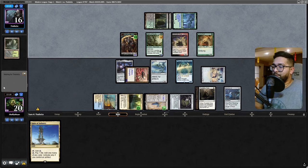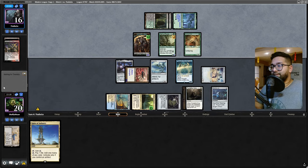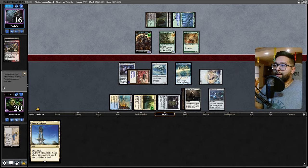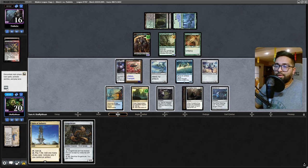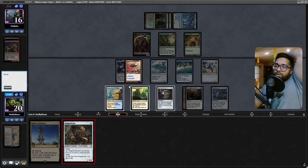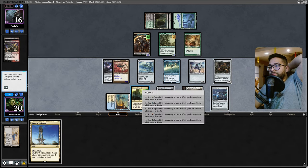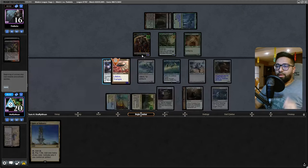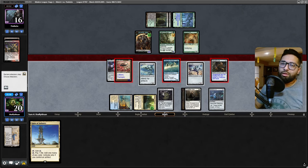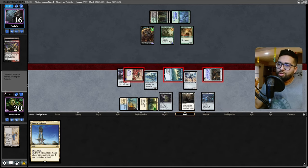Fulminator Mage - you're killing me! In the mainboard I guess that's going to kill the Saga, but we do have a land that's going to be able to take advantage of that coming in. We're in topdeck mode. Gingerbrute is kind of nice - we'll play this out and then tap one to make it unblockable, go to combat, attack. Just start swinging in the air.